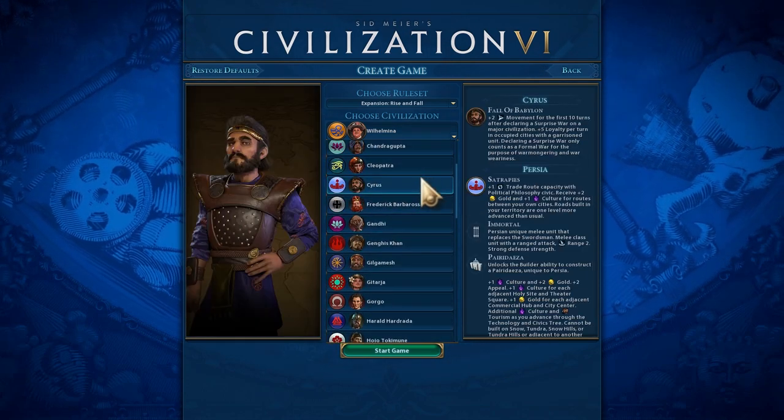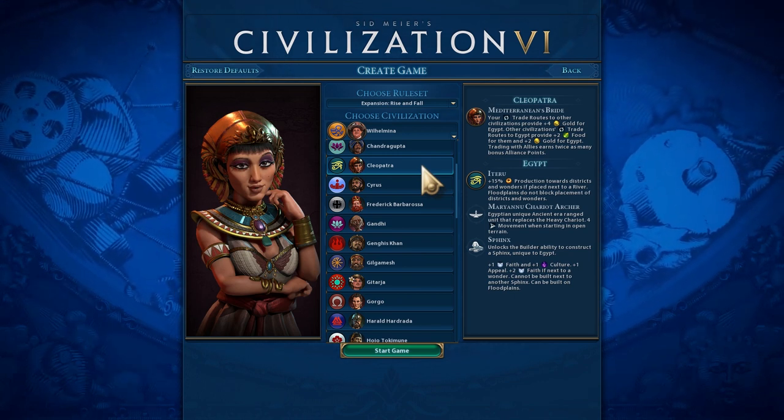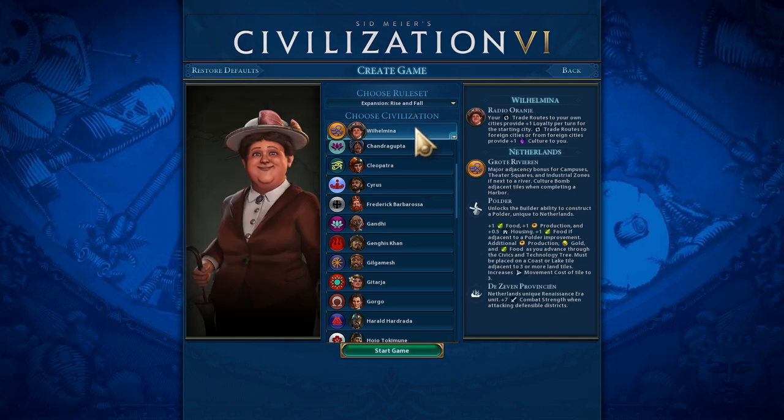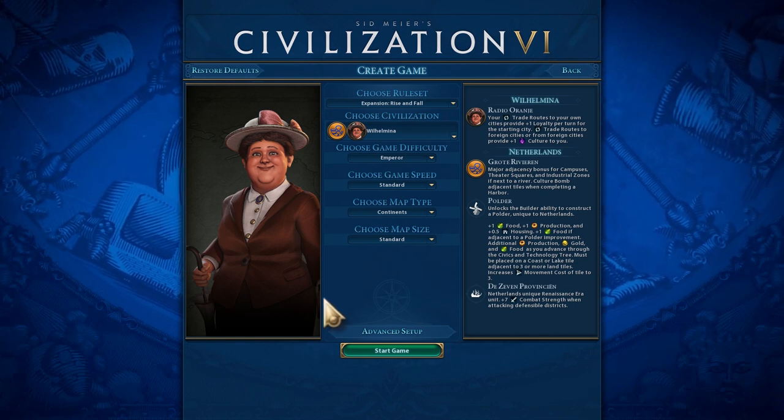There you are — plus four gold for every trade route, and also all other nations are encouraged to trade with you because they're gonna get food out of that. But yeah, this time around we're gonna play the Dutch, put all bugs under things, and we'll see how that goes.